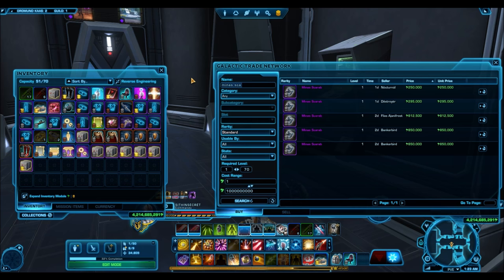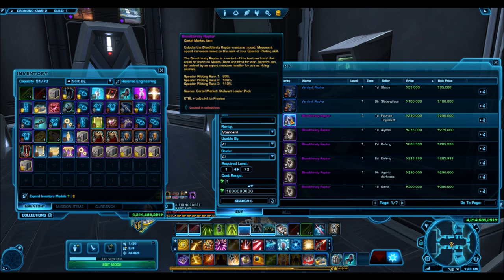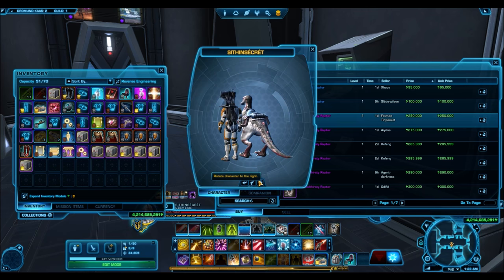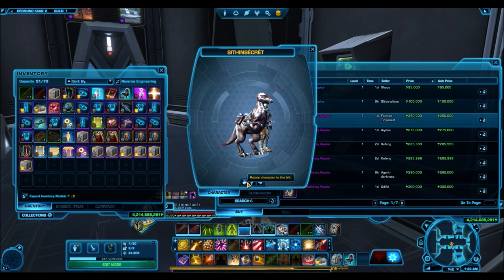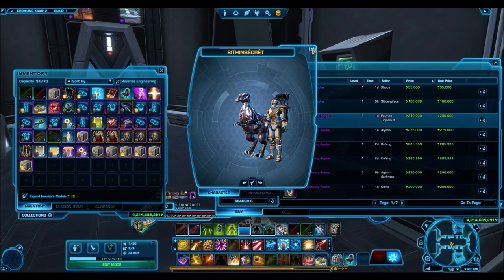We have the Bloodthirsty Raptor, and here we're going to see a lot of beast mounts come into play. As you go for slightly higher prices you'll find a lot of these beast mounts kind of milling around. This one is a raptor, and you'll also see a tauntaun later on in this video. I kind of love these beast mounts — I never actually unlocked a raptor so I might actually just pick this one up just to use it for fun.